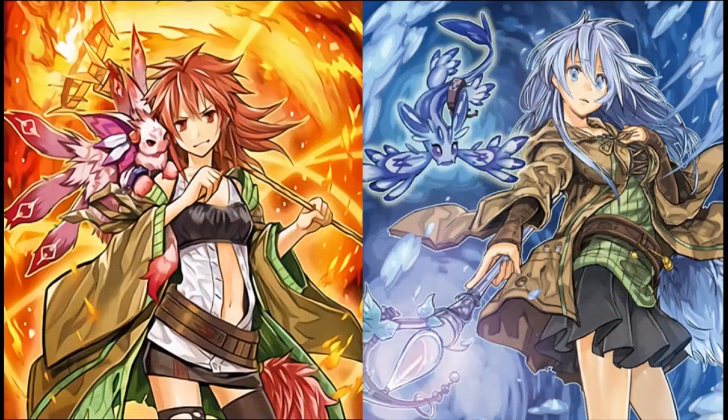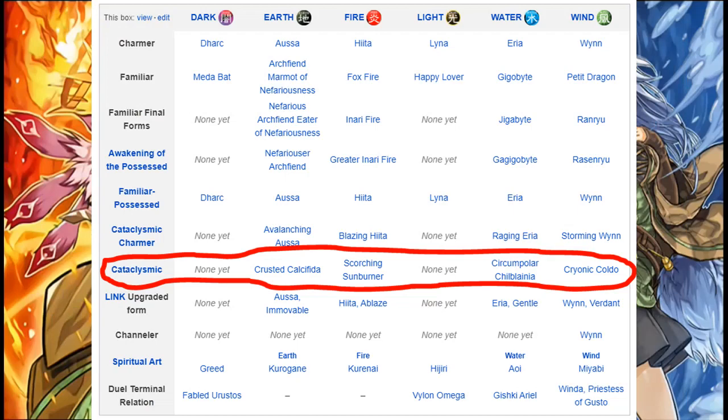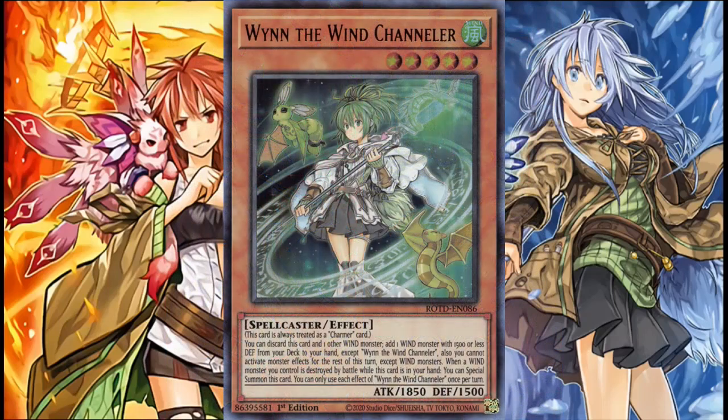You're probably thinking — where are the Catalystic cards and Winder the Wind Channeler? Well, Catalystic cards aren't part of the Charmer archetype. They're just generic attribute cards that happen to have similar effects as the APs. As for Winder, she's really just a Charmer in name — considering her job is just to be an attribute searcher that locks you into that attribute in terms of monster effects, she doesn't really fit in Charmers, but works best in mono-attribute decks, which right now is only Wind because we only have the Wind Channeler. At least you can use her in Wind Witch support if that's any consolation.